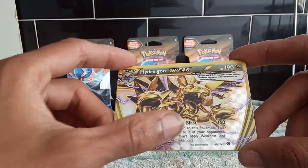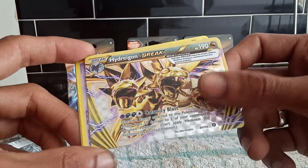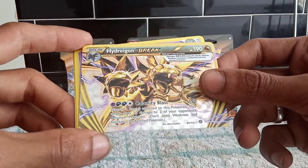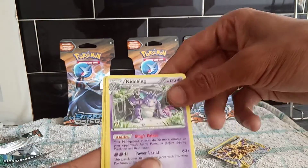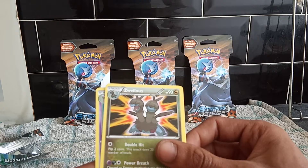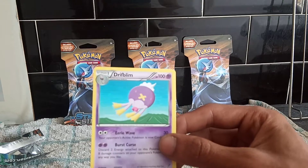I'm playing Breath of the Wild at the moment — I tried to fight Calamity Ganon the other day and it didn't work out too well. So yeah, that's really cool. 190 health points, Dragon-type Pokémon, 87 of 114. Then we have Nidoking, followed up by a Claw Fossil Anorith. Then we have Zweilous, which is the pre-evolution of Hydreigon. And last but not least, we have Drifblim.